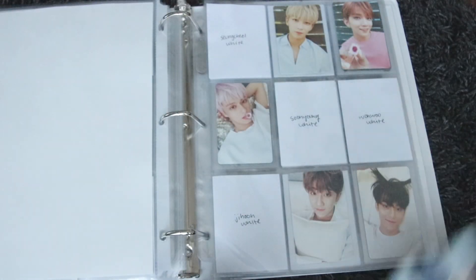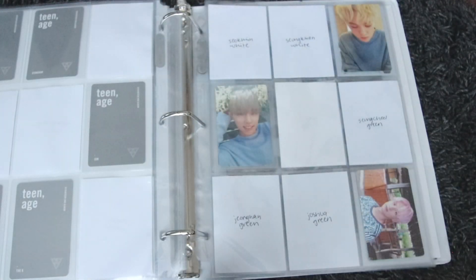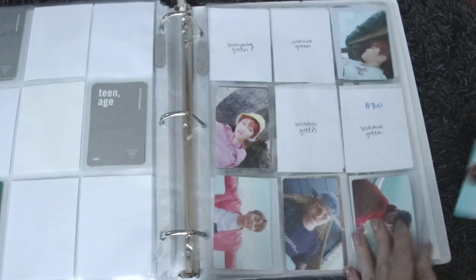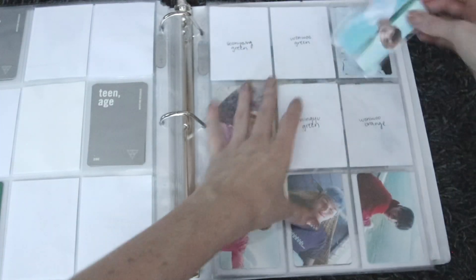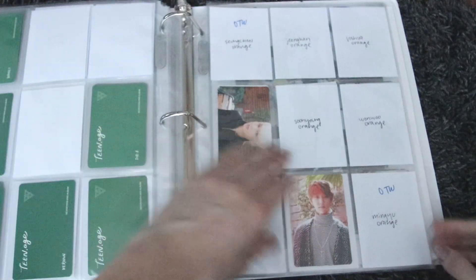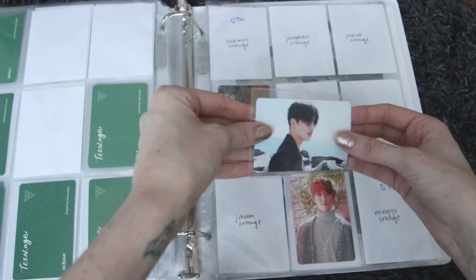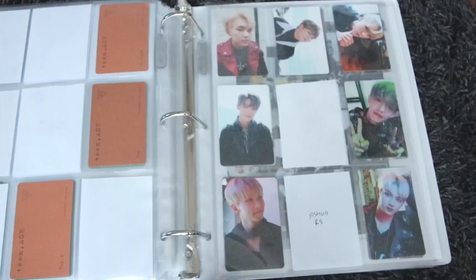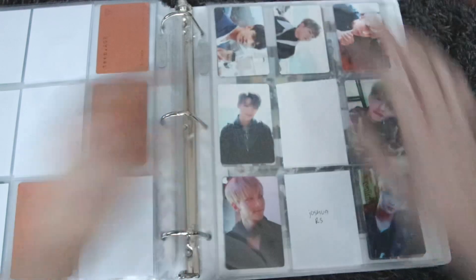For Teenage we have a few cards — green and orange photo cards. We have Seokmin's green version, which goes here. Super cute. Then we have Seungcheol's orange, which goes right here. I love this Seokmin card — he looks so cute in it. That's it for this binder.